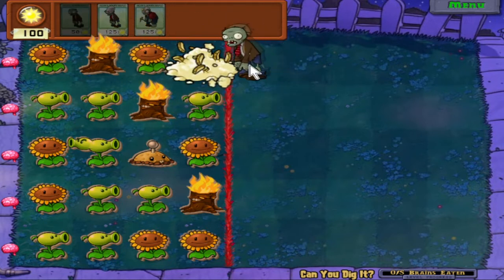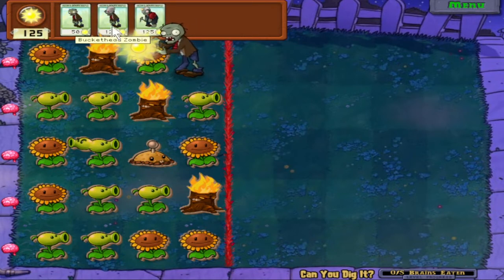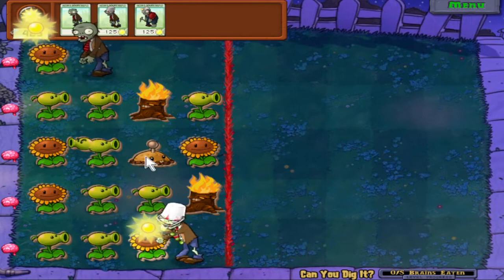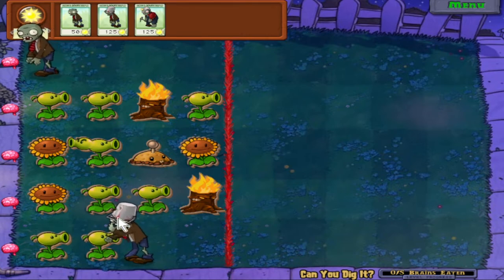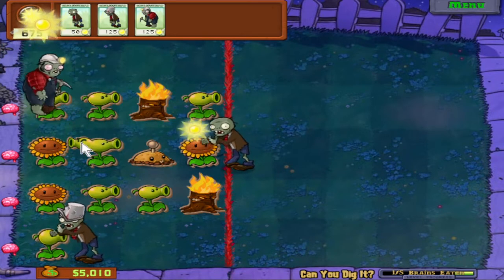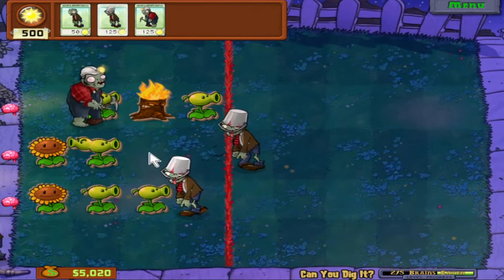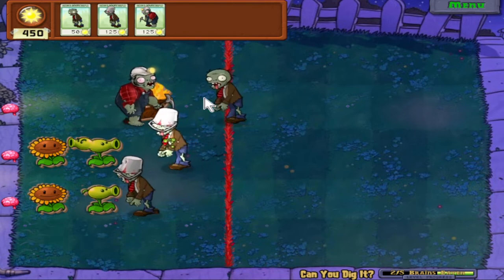For this first lane, we're going to send a regular zombie - he'll blow up, and then we can send a second regular zombie just to get the brain. That'll be the most efficient. Then we'll send a bucket head in this lane down here - he can absolutely deal with two peashooters by himself. Part of the strategy for iZombie is figuring out the easiest way to defeat the sunflowers. Because you only start with 150 sun, you've got to watch your sun cost at the beginning. And there we go.